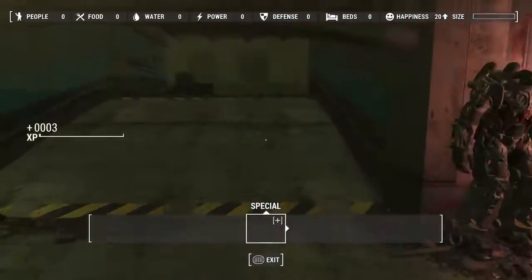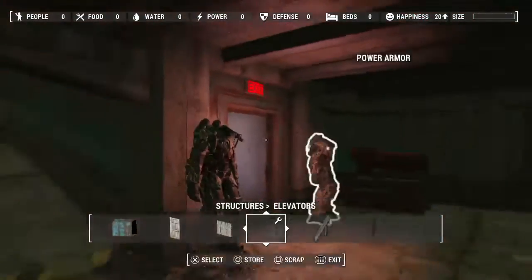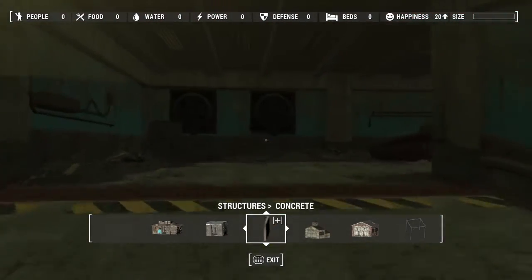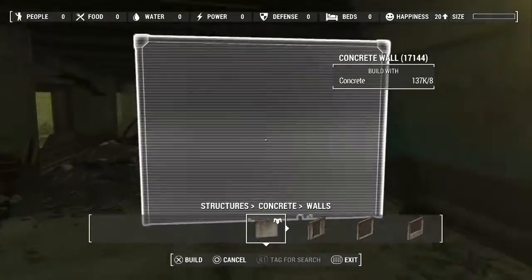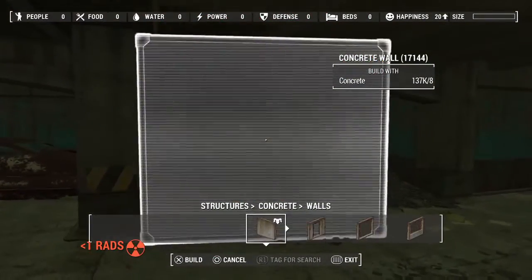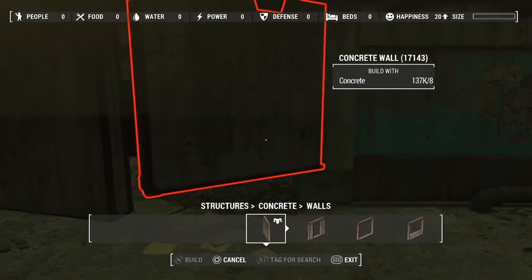I placed some frames there — they look good. There are some stretches. What I can do now is actually go to concrete and block off certain areas of the car park that I don't want. So I'm going to get some concrete and block off this area I don't want.